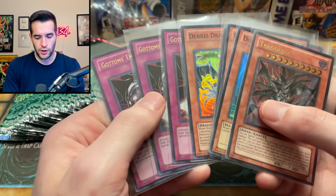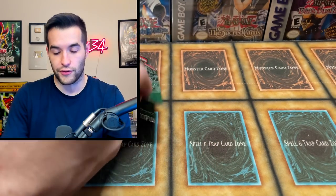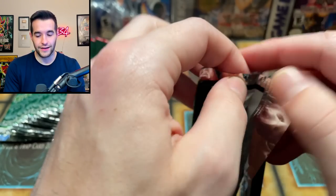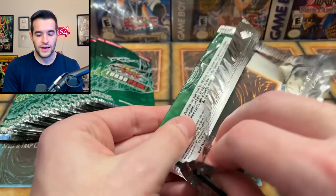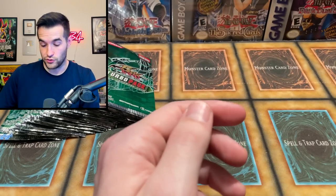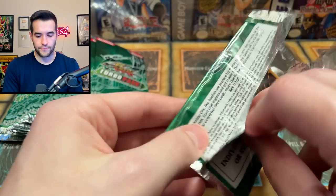I don't know what's about to happen. We have 10 foils and I really hope that third Gotham's didn't replace a Trag — that would be rough. Trag is like $120 and it's an Ultimate Rare, which makes it better. And you can actually use it — you can't really use Gotham's too much. And Gotham's is only a $30 card so it doesn't have a lot of upside unfortunately.